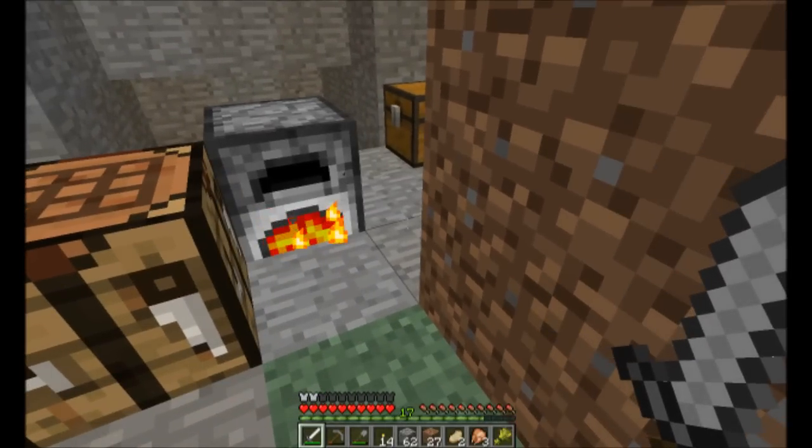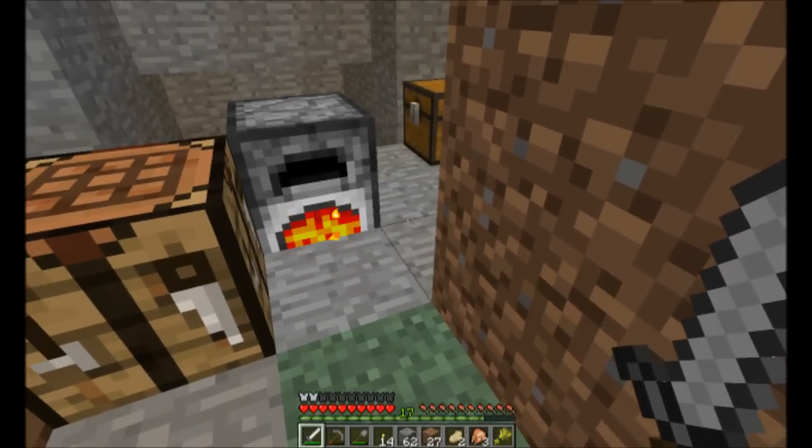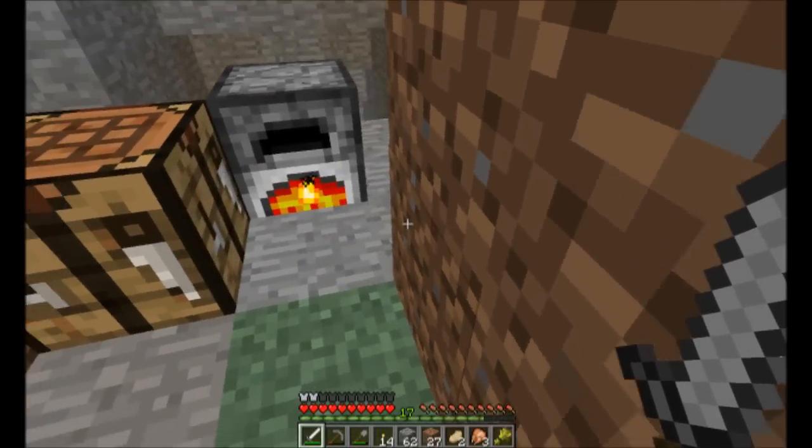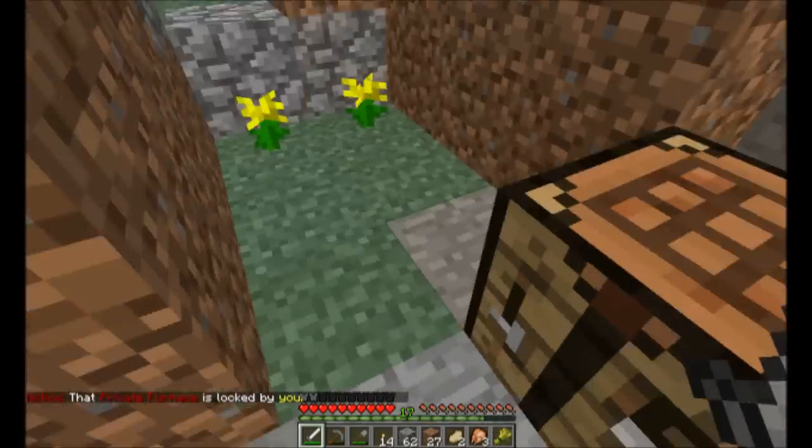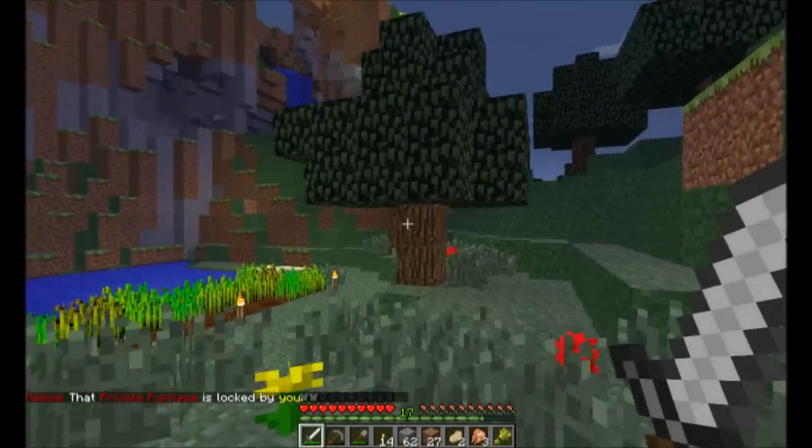So what do we need? We need three, six, eight for chest plates and seven for leggings. So eight for chest plates and seven for leggings. This is going to be a little while, so what I'm going to do here — I think we're coming on dawn.